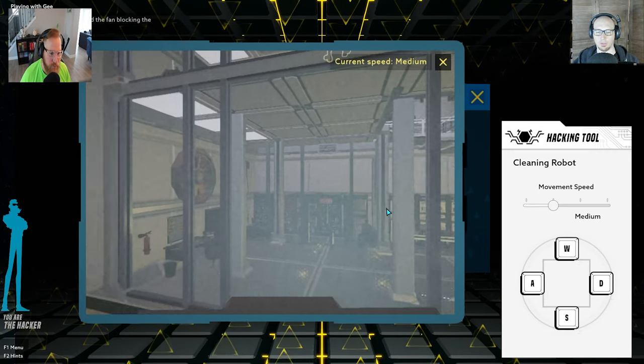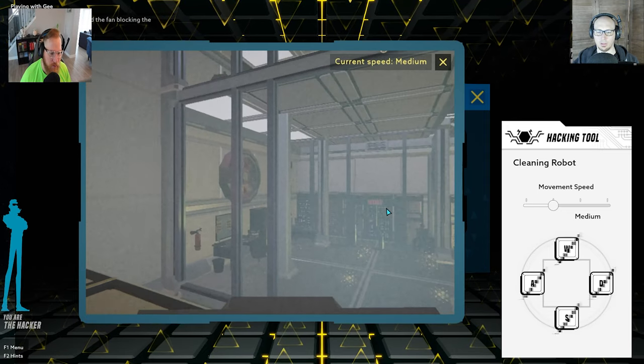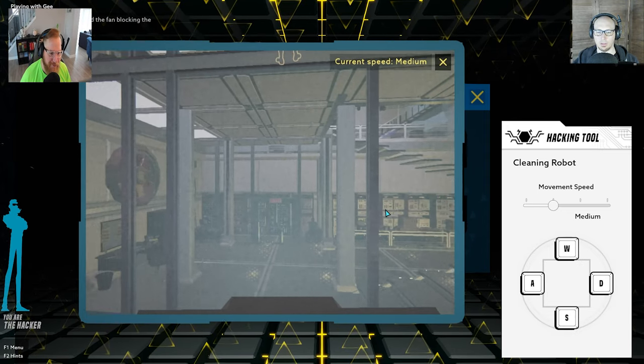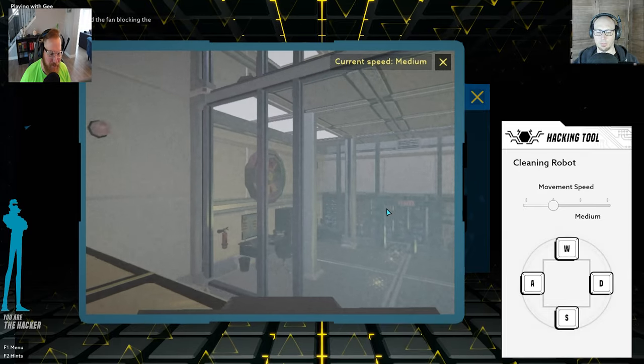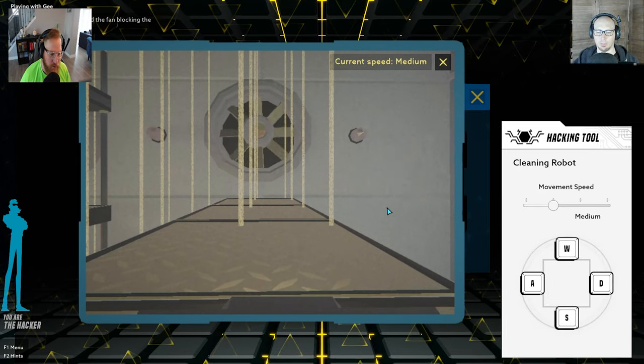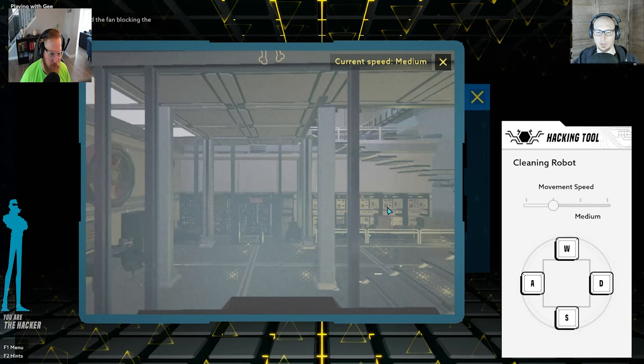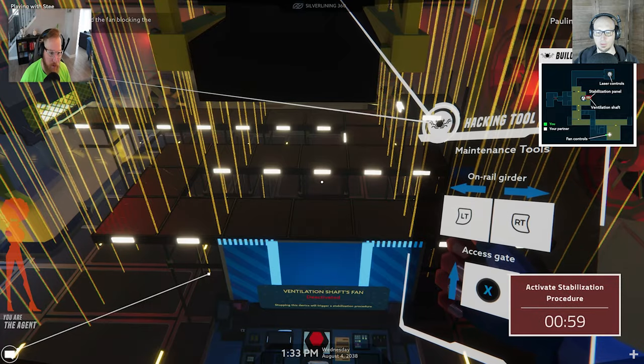Currently you're not in the middle of the square. Move a little bit more into the middle. One more tap. There you go. Now fall off the edge. Oh, wow!